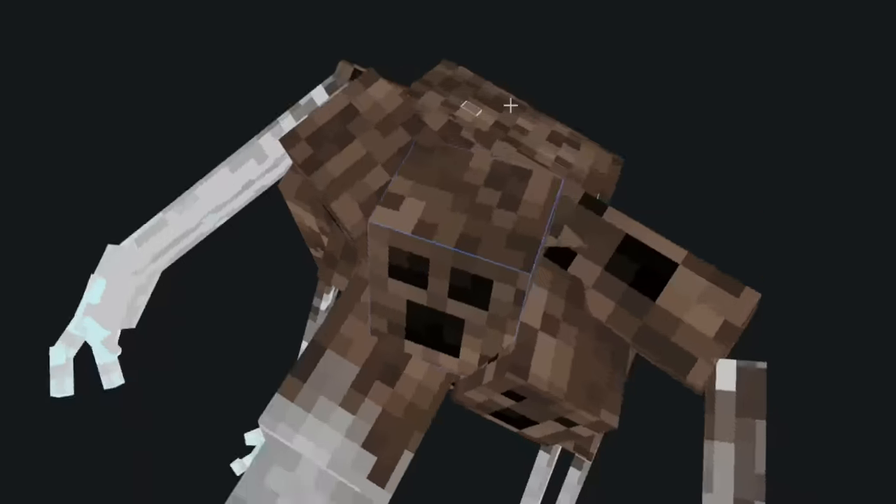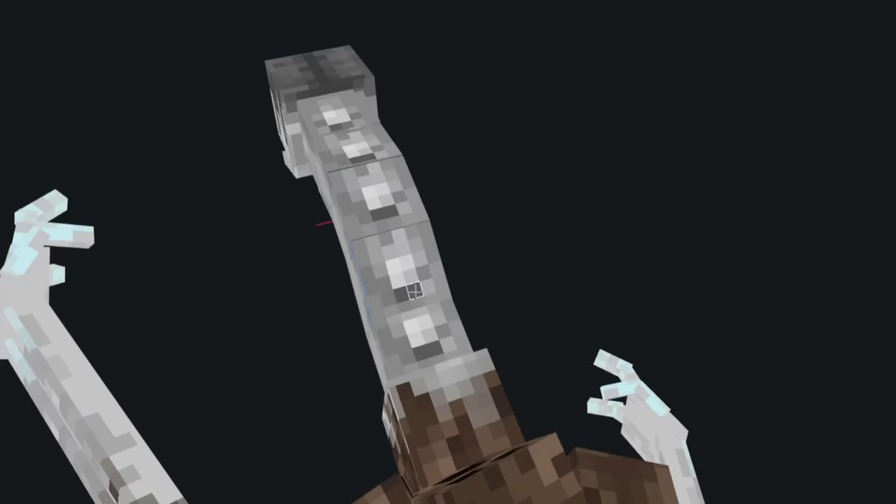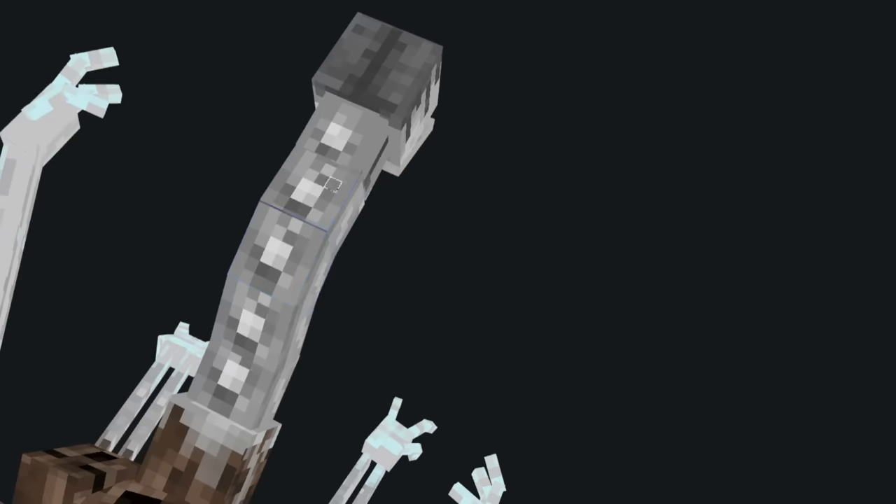I painted the texture for the bones, gave it some creepy hair and empty skeleton eyes, a movable jaw, and some spines on its back. I think it's looking pretty creepy already, but now it's time to make it actually do some fun stuff.